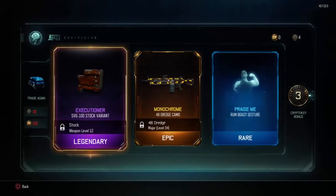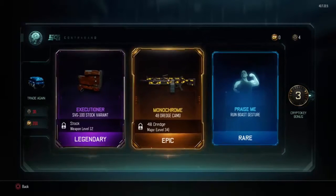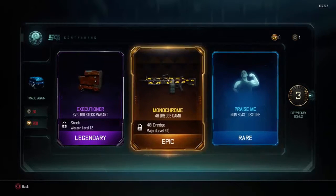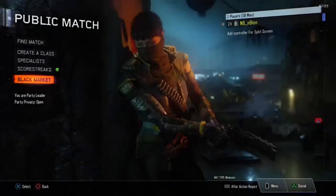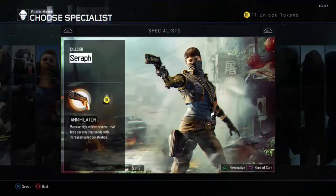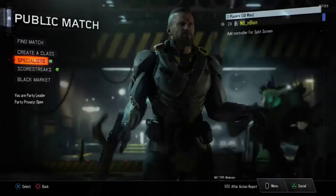Also, with the Crypto Key bonus — you can see over here on the right — every supply drop you open, you get a Crypto Key bonus, and I got a bonus of 3. And if you get something you've already had, you can trade it in for more Crypto Keys. It's kind of a win-win situation even if you get something you've already had. I'm not too excited about the stock variant, even though it's kind of cool.